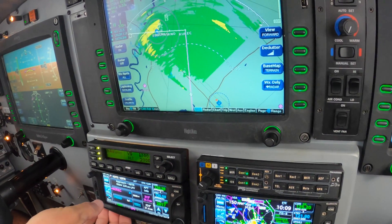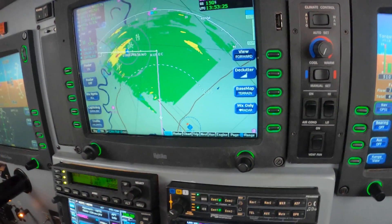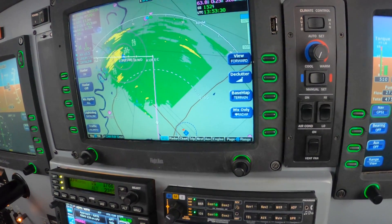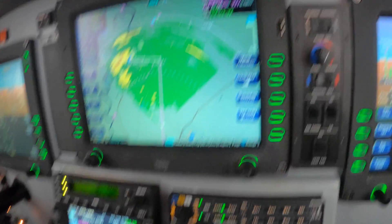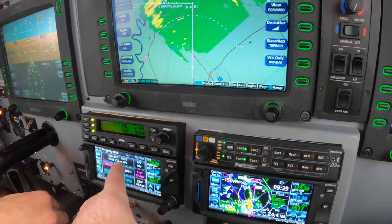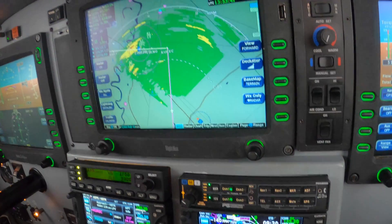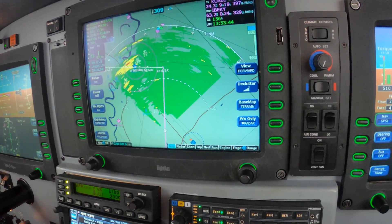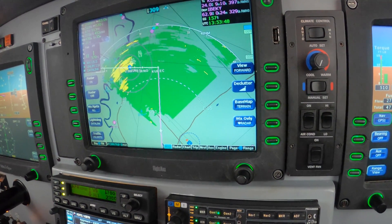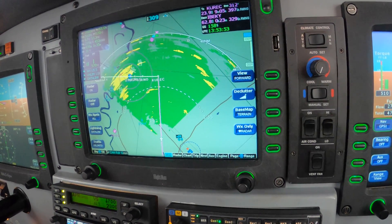Go ahead and put it in approach mode. It should take us... is this activated already? Yes. Remember the difference between activate and arm. Activate means there's a magenta arrow inside the approach banner and it's in our future — which in fact it is. Flip and flop refer to the ILS for the frequency and the course. We're rich guys, we got WAAS, we don't need no ILS.